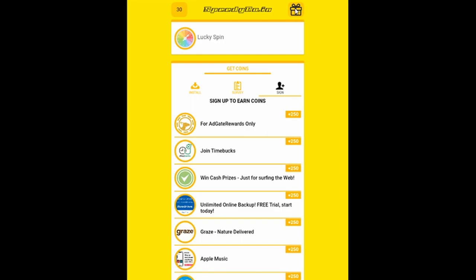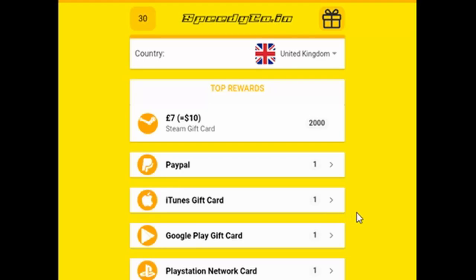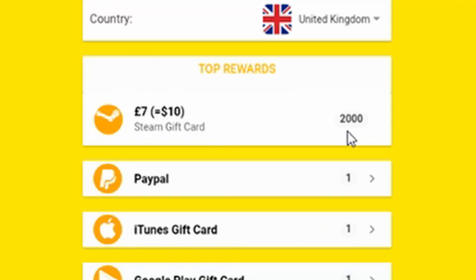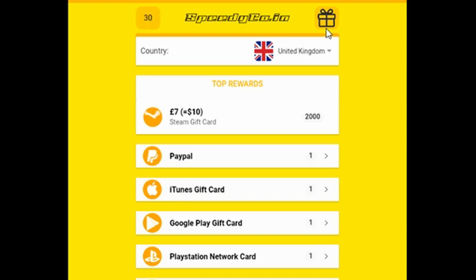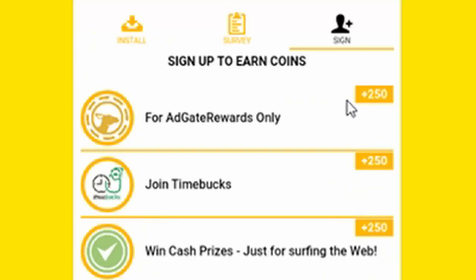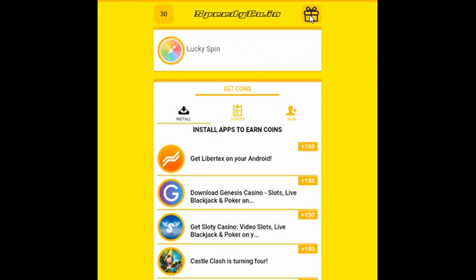I want to earn some free gifts, some free in-game items. All you need to do is click on this present box up here and change to your location. I'm in the UK, so if I click on the UK, it shows you exactly what rewards are available in your country. Here we have a Steam gift card — 2,000 points. That's all you have to earn to get a free Steam gift card worth $10. I've got 30 points at the moment and I've only just started on the app. All you need to do is click on the top to go back to the reward page — 250 points just for completing a short survey, or even just 150 points for installing an app that you don't even have to keep on your phone.